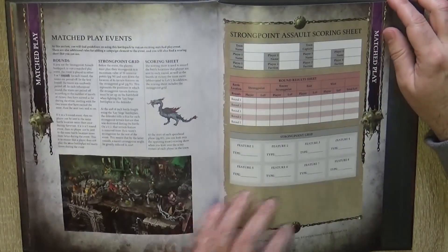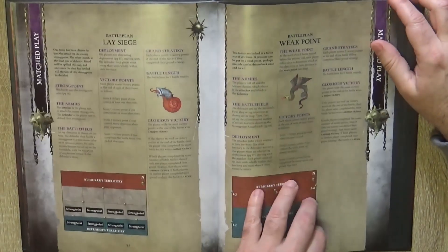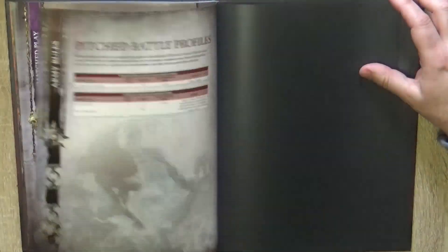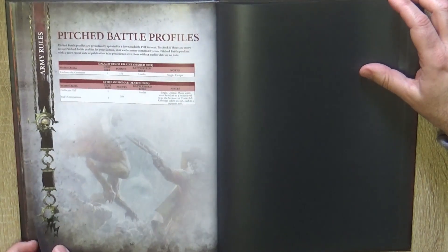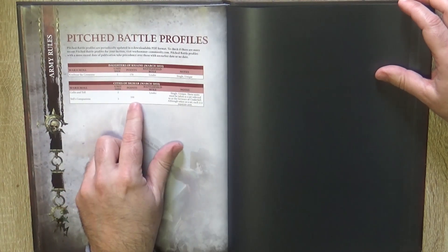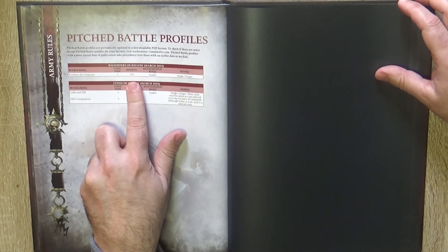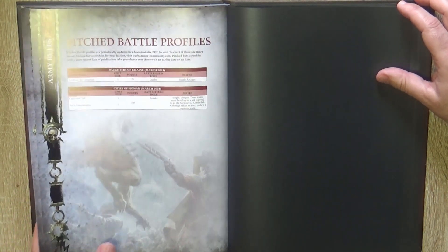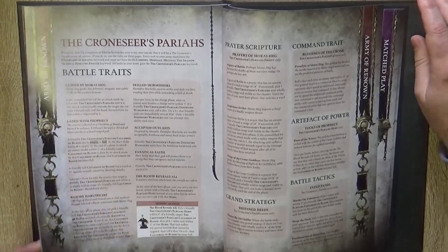You have here all the rules you need. At the end you have some match play battle plans and also the points: Kallis and Tull and his companions are 350 points, and Kweithusa the Concier is 170 points.